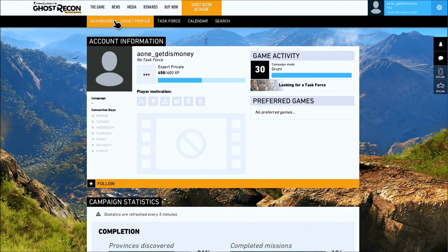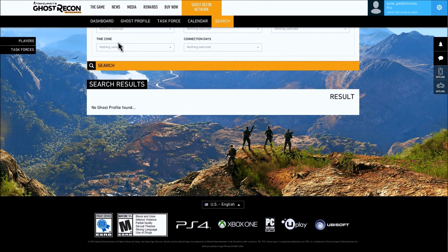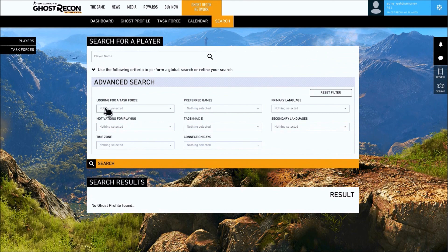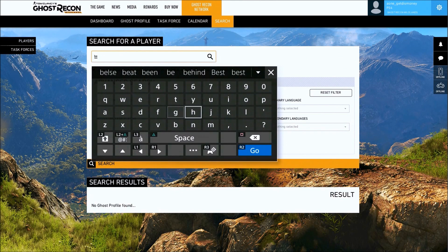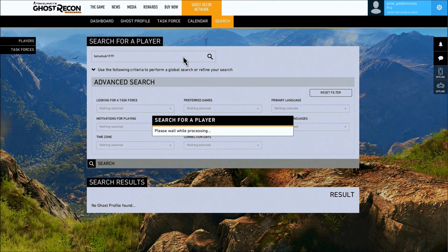Another way you can add friends is by using the search feature. Click on the Ghost Recon Network tab, then click on Search. Scroll towards the top and you'll see a bar where you can enter someone's name. After you enter their name, click the magnifying glass and it'll bring up their profile where you can add them as a friend.